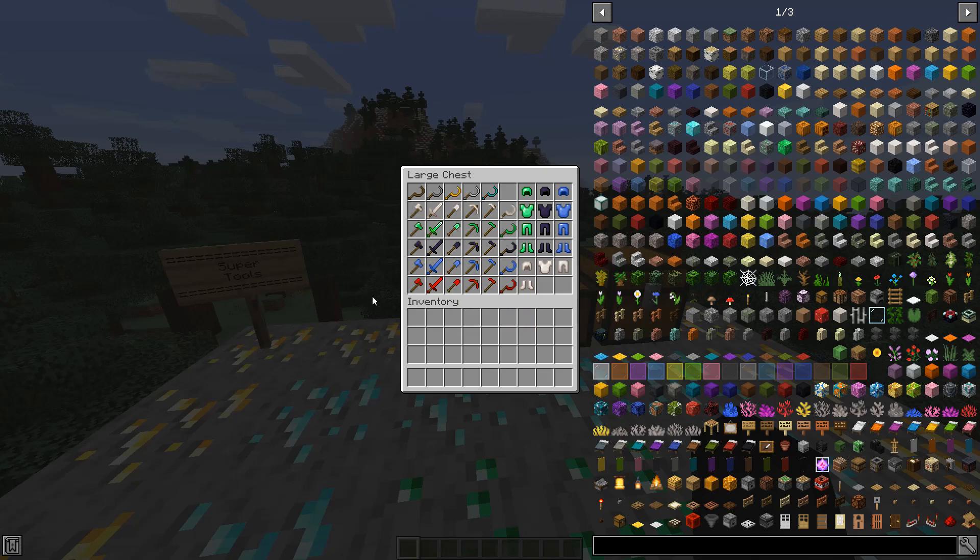Now onto the different armor sets. Obsidian and emerald give you full armor points, so if you wear them you'll get the full armor. Lapis armor only gives you five and a half armor points. Obsidian and quartz armor give you fire resistance when you wear the full set. Obsidian also gives you a slowness level two effect and resistance when you have the full set, so you'll be slightly slower but you'll have resistance. Quartz armor gives you seven and a half armor points and is also equal to iron armor.